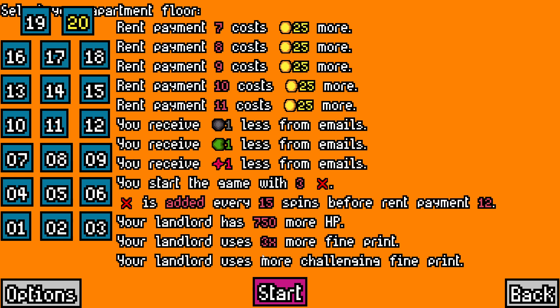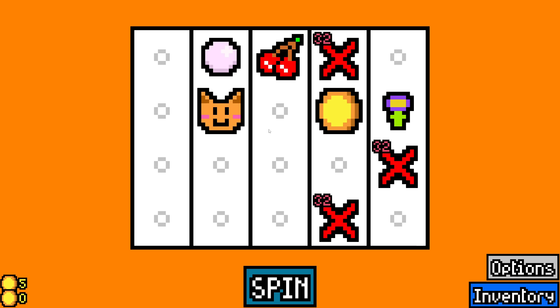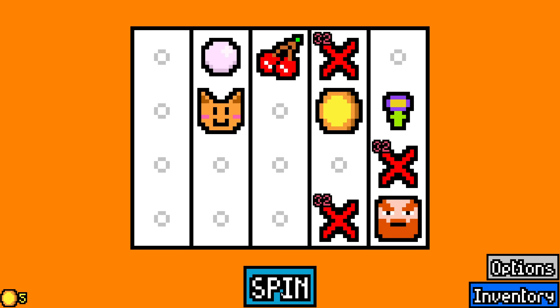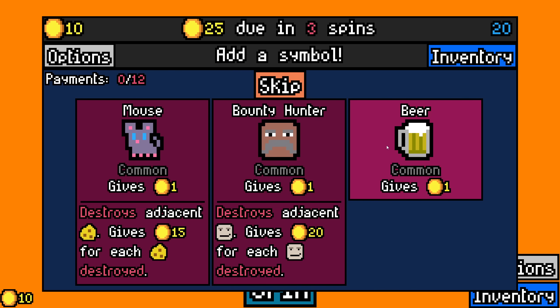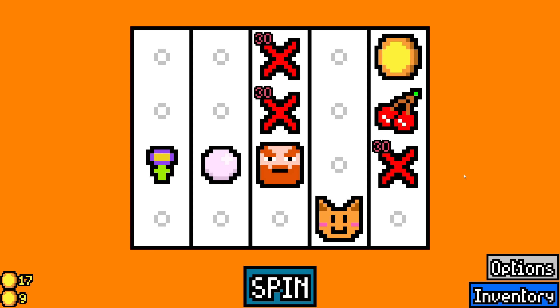Alright, hello everybody, welcome back to Luck Be A Landlord. There are lots of things I'm looking for. I'm still waiting for a cat game. I want a Dwarven Anvil game, actually, so I'm going to take this guy to start. I want a seed build and a flower build.